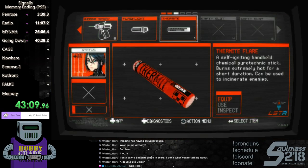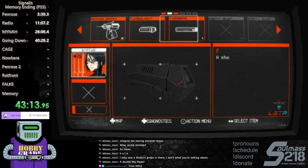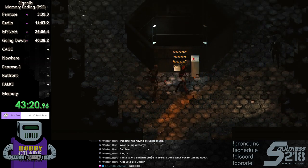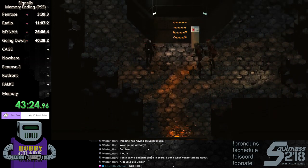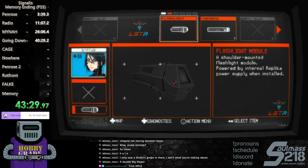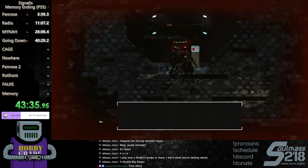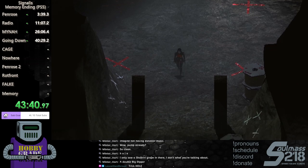Alright, heal up — use both of them. Also equip your thermite. Equip the flashlight first, I think — yeah, okay. Can we go down please? Go down — they will knock you off the interaction. Time for more hole.